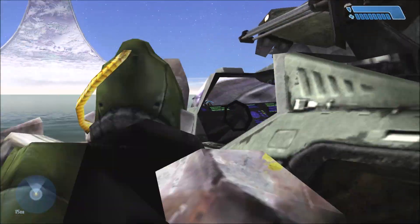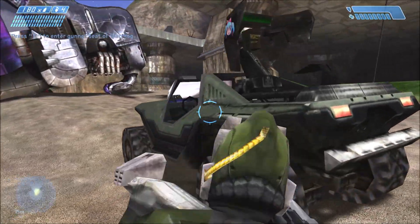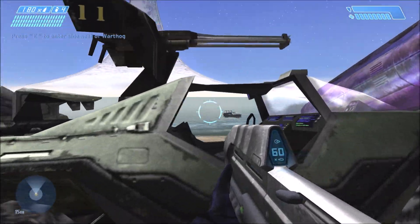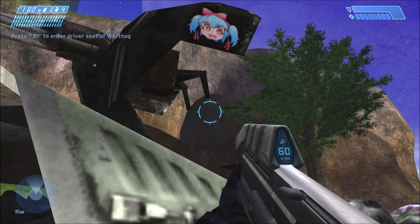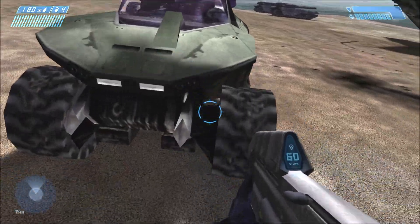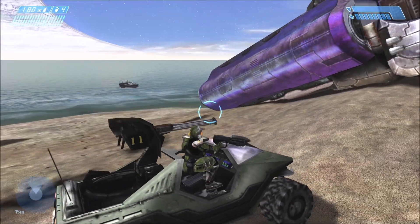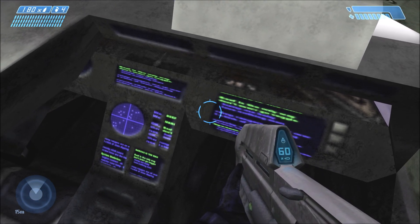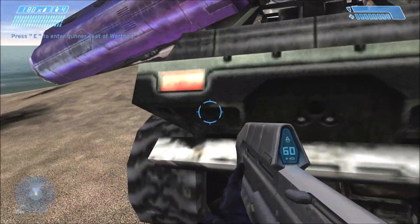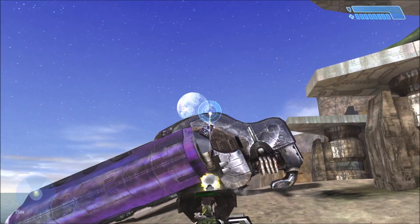Next we have the chaingun Warthog. Just like the rocket Warthog, we already have a chaingun Warthog — this is an earlier version. There are some interesting things on this turret. The interior is also a bit different from regular Warthogs — it actually has a bunch of moving screens inside. The chaingun turret itself might have a faster rate of fire than the regular turret; I'm not entirely sure, but it works.